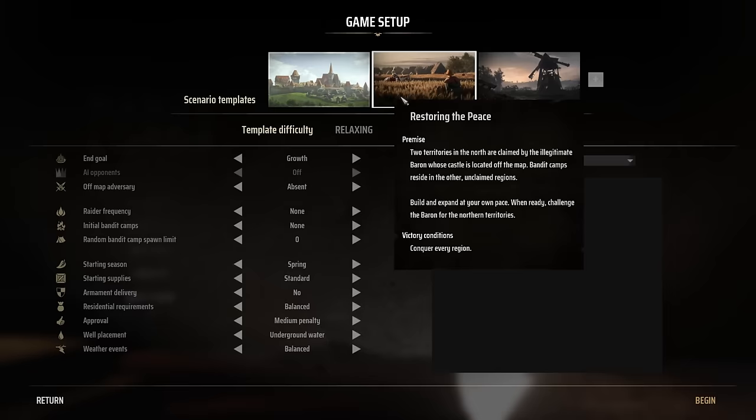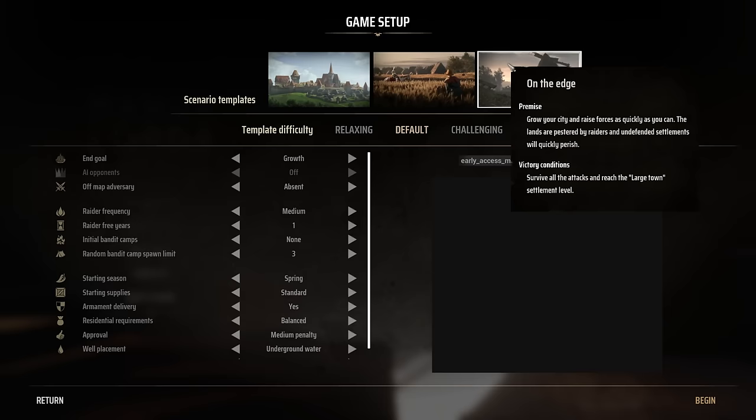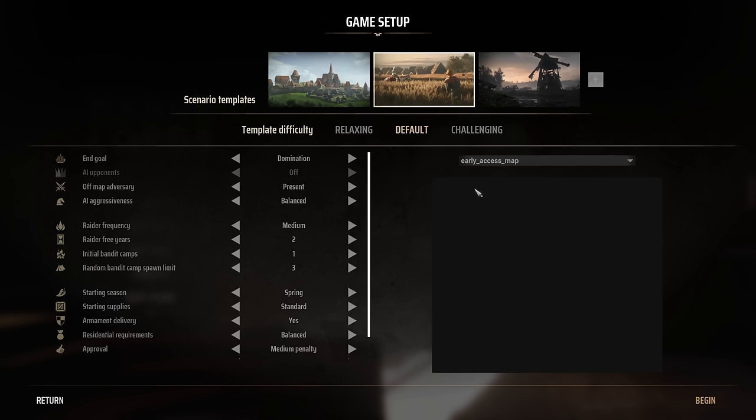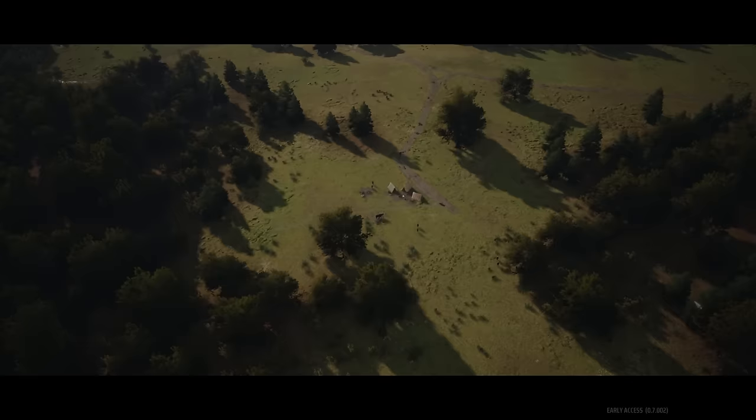I've tried Rise to Prosperity, which is good for just getting the hang of the game, but there's not really any combat, so it's a little slow. I think Restoring the Peace — where you've got rivaling factions as well as bandits coming in and out of the region — is really the way that the game feels right here. Then there's a more difficult version on the edge where you have a lot of bandits coming right away. I'm going to do Restoring the Peace, because I think this is a pretty good way to play. I'll leave everything at the defaults, which means we have two years free of being raided and other factions coming on and off the map.